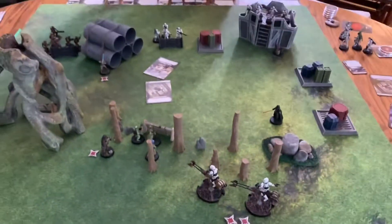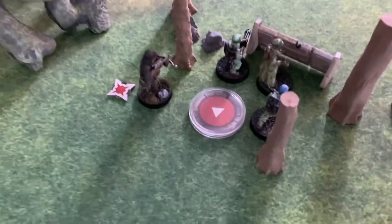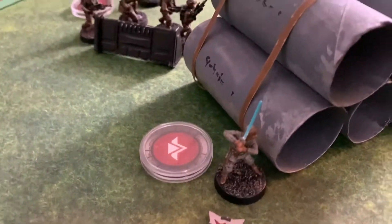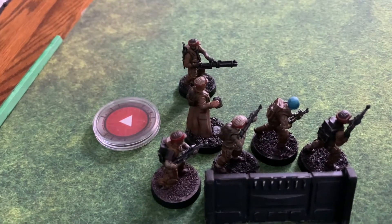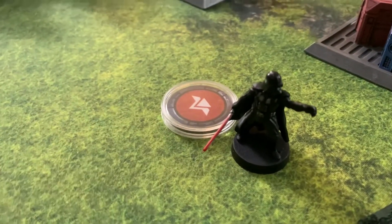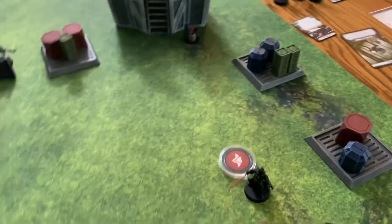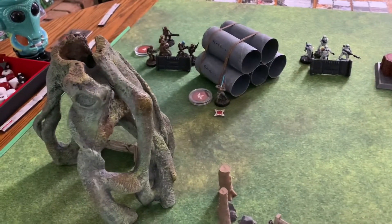I've given my three orders to: one group of rebel soldiers, Luke Skywalker, and a group of rebel troopers. Bryn has chosen to give her one order to the dark lord of the Sith himself — Darth Vader. We'll begin with me going first since I had priority.